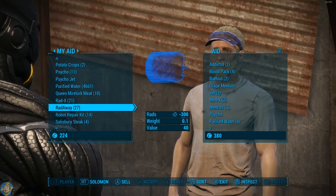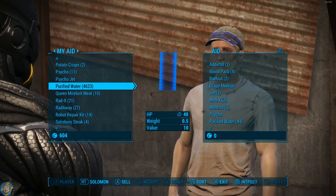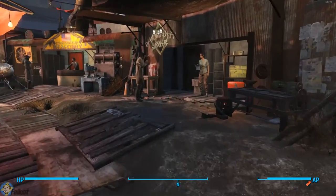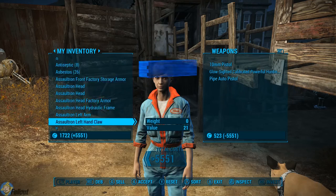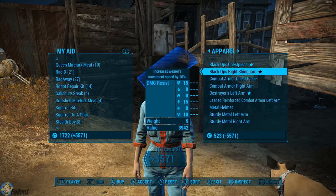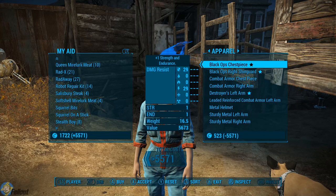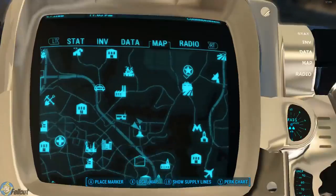This is going to be very useful for the Vault-Tec DLC coming out tonight or tomorrow depending on what country you're in, because presumably they're going to take workshop resources like a normal workshop would. So do this with as many settlements as you can and go to every shop to sell and buy workshop supplies, ammo, and other items.